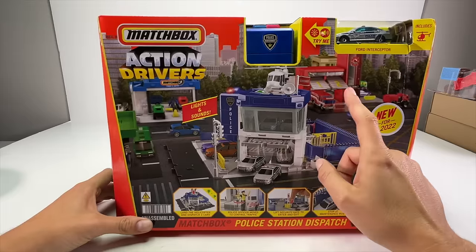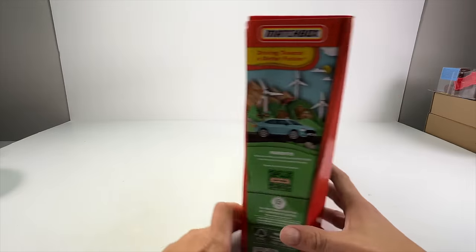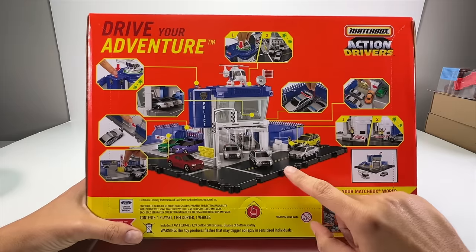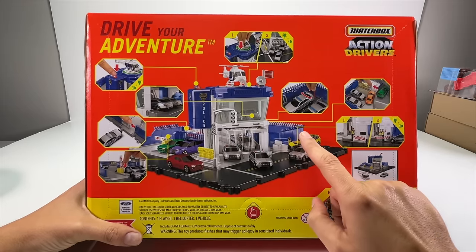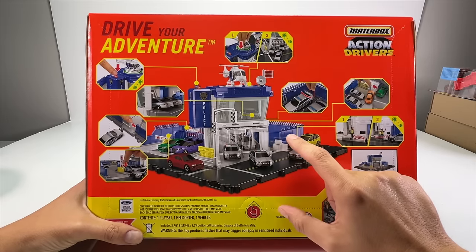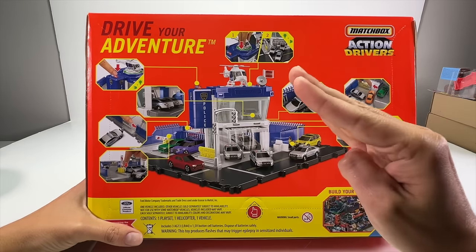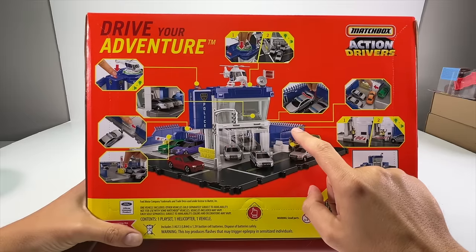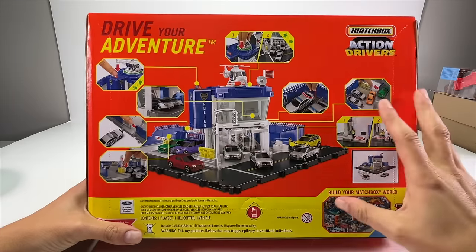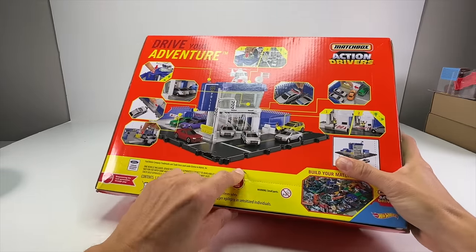It also has one of the moving people figures, which a lot of these Matchbox Action Driver sets include — like the Pizza Hut set, the bus station, and others. This one also has a security gate exit and a stop at the maintenance pump. Here's the back of the box — there's a lot of different things on this one. I like the fence style, almost like what you'd see in downtown areas, similar to the Jurassic Park set I previewed a couple weeks ago.